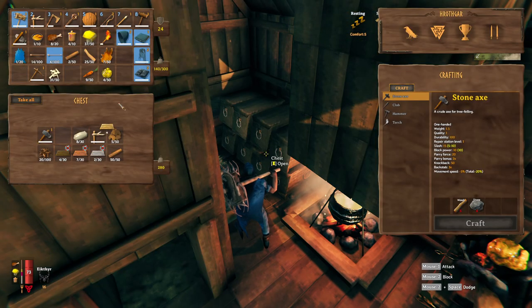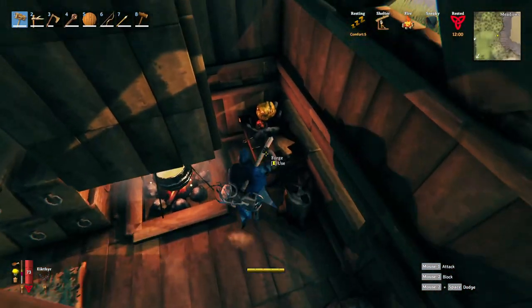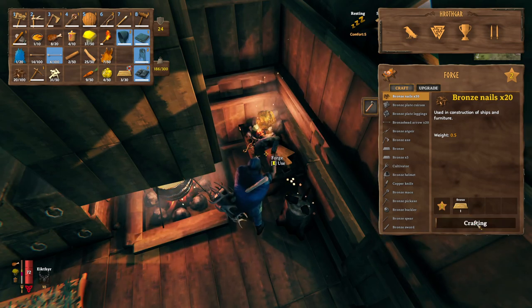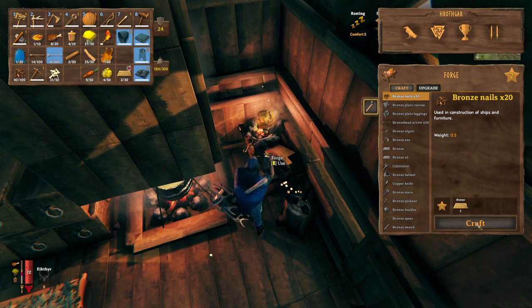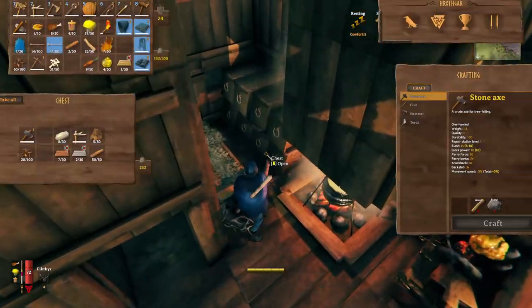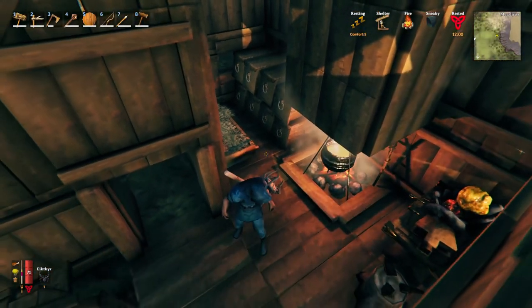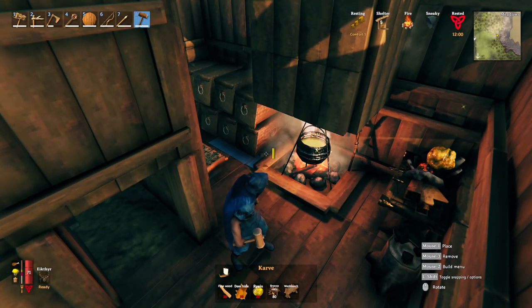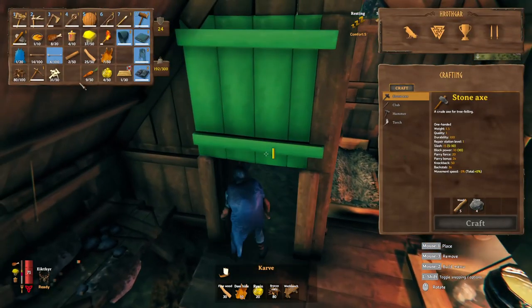We have just enough bronze — that's awesome. So that'll be 40, 60, and 80 bronze in total because we have the ones in the chest here. We're going to need deer hide and resin — I've got the fine wood stored away.